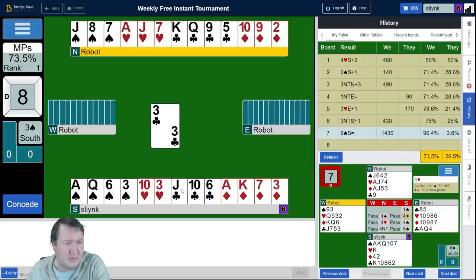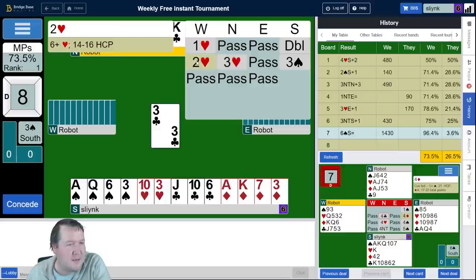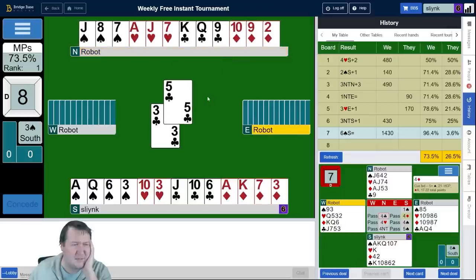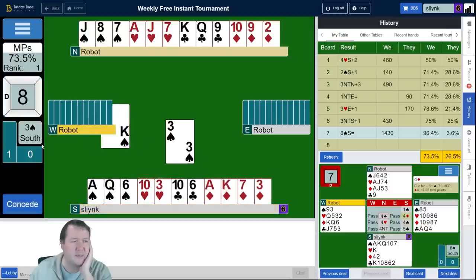We've got a bunch of work to do — a couple of spade losers, a heart loser, a club loser, and two diamonds. I do have the beer card. It's a stretch to even be considering it, but seeing as I missed it on the first one, I better pay attention. West bid one heart, two hearts. I've got 14, dummy's got 11 — 25. East doesn't really have much. I think West has the king of spades, especially seeing East might have the ace of clubs given this lead. I'm going to start with a spade towards the jack.